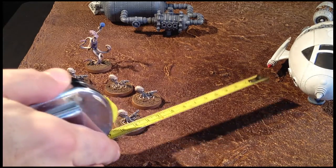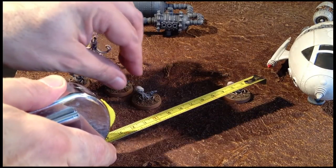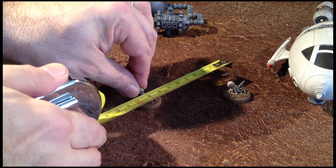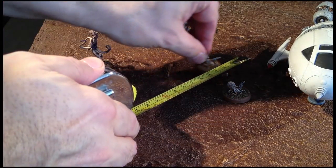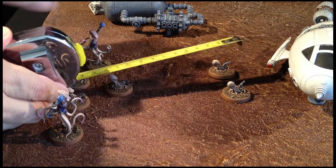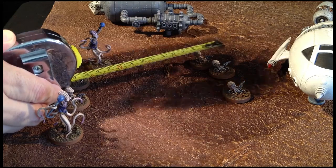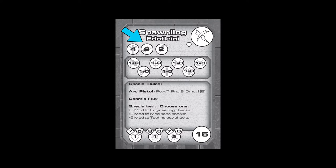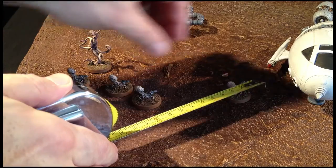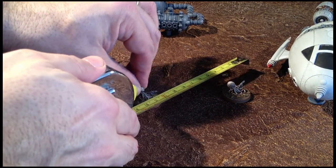Players can activate one model at a time, or several as part of a group. When activating multiple models, players start by activating a single model, which is used to determine how many other models may be activated simultaneously. Any crew member with the leader special rule may activate any other crew member. Models without the leader special rule may only activate other models of the same type. The number of models that can be activated depends on the command of the activating model and the level of the models being activated. In this case, the Edo player activates a spawnling, which can activate two other spawnlings using its command rating of 2.